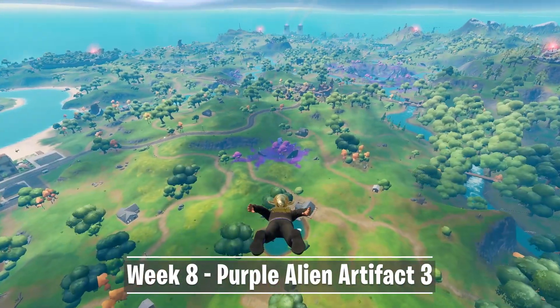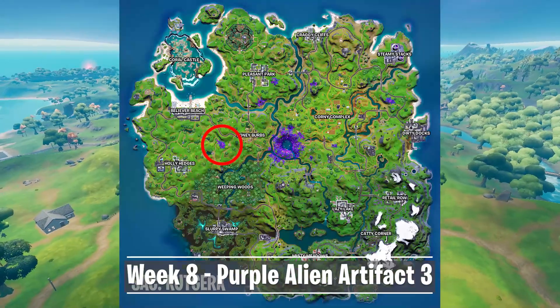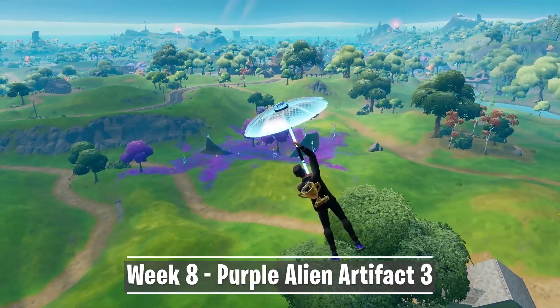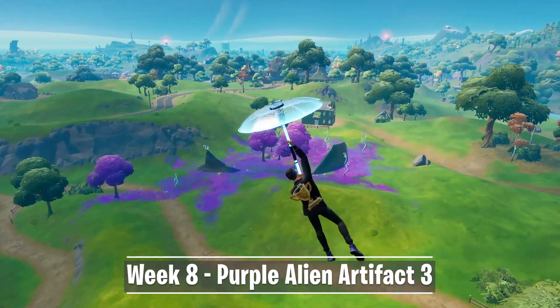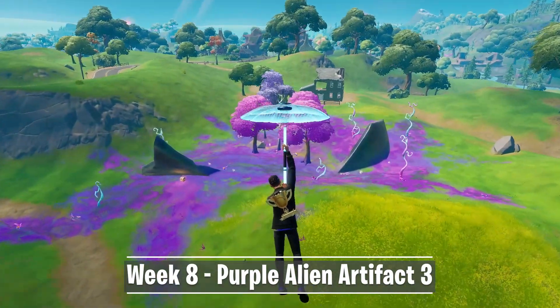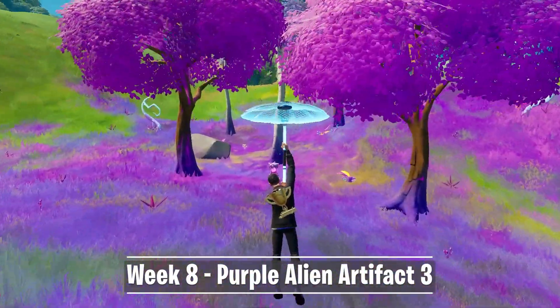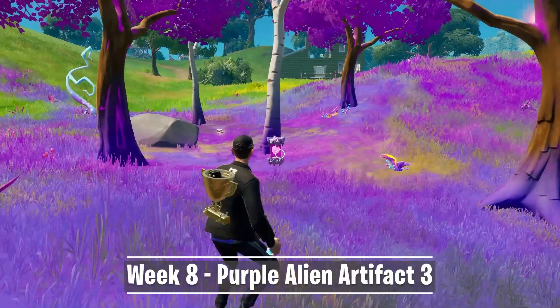For the next artifact you have to go to one of the purple areas on the island. It's the one between Holly Hatchery and Bony Burbs. It's also close to the Flopper Pond landmark. If you get closer you can see 3 pink trees in a triangle, with a slightly bigger purple tree in between. Next to this tree you can find the artifact on the ground. Collect the artifact and move on to the next location.